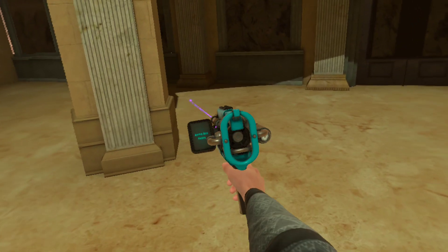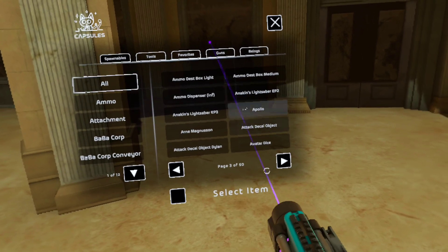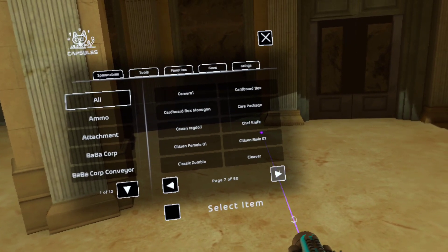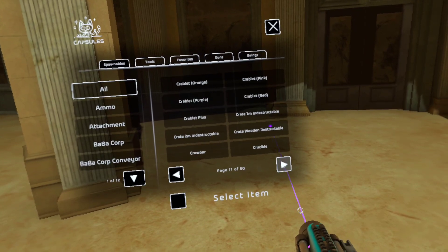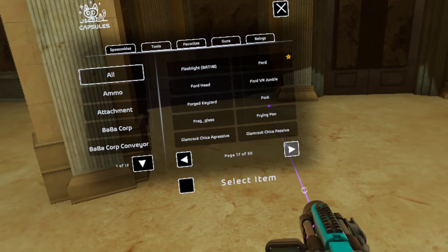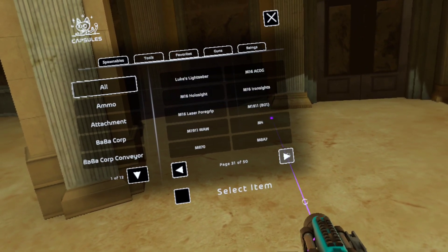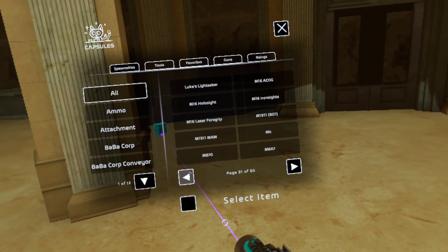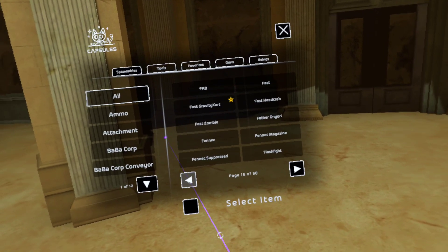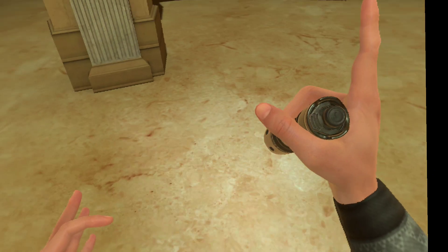Let's spawn in a flashlight real quick. Come on, I know there's one here. I know I have a flashlight. Just wait for it. Let me just get to F real quick — A, B, C, D, E, F. Oh man, I probably passed it. Alright, yeah. Flashlight. Here we go. Oh wee.